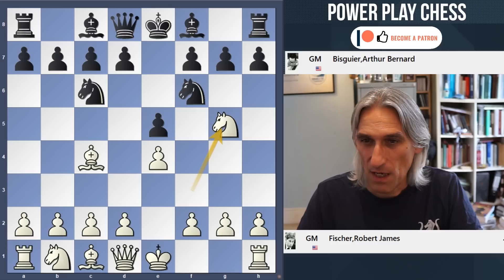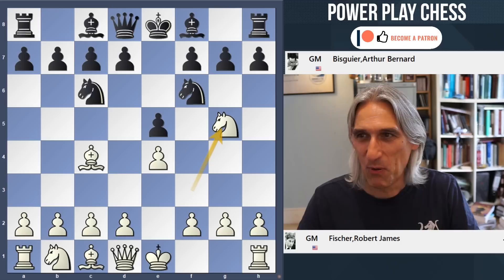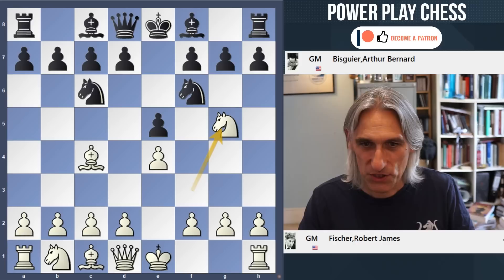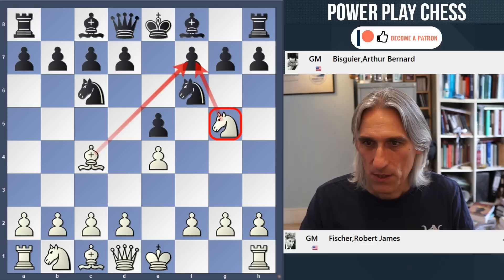I thought it'd be interesting to look at this game and compare Fischer's play and his analysis in the book, checking it with a computer. I'm not doing this to point the finger and say you could have done better — I just think it's very interesting to see Fischer's style and how it stands up to objective computer analysis. So here we go: Knight g5. Incidentally, this is an opening I'm going to be covering in my opening survey for $25 patrons.